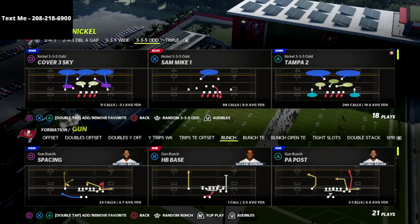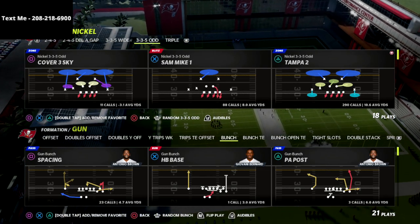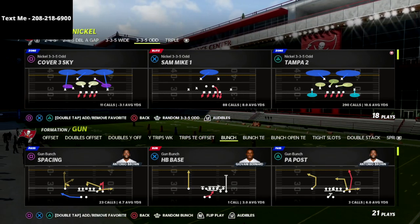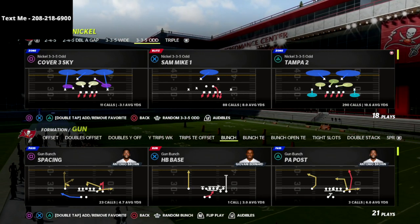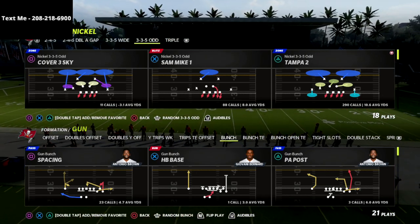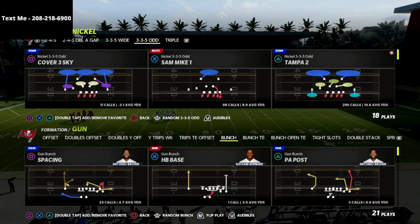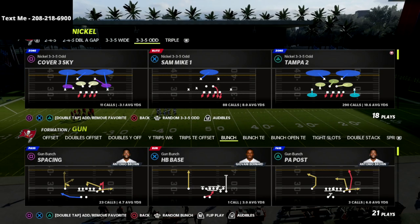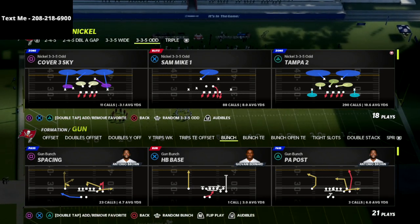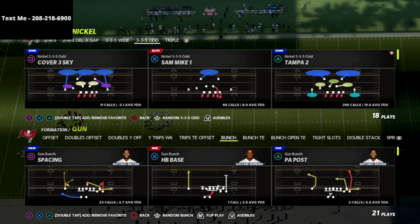So that being said, we're going to dive into today's video. If you want to get my full Nickel 335-odd defensive guide, we show you how to get 2, 3, 4, 5, 6, 7-man pressures, have answers against max protect, and also some great run defenses in that guide. Now in this video, we're going to be going over the Tampa 2. The reason why I like to go over the Tampa 2 is because I'm actually really liking the Tampa 2 in this game right now.